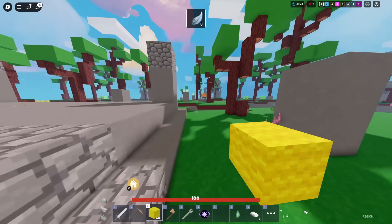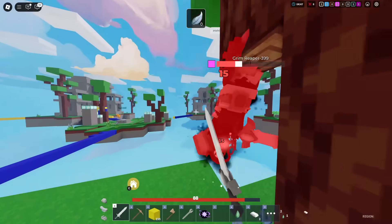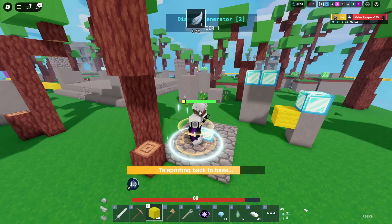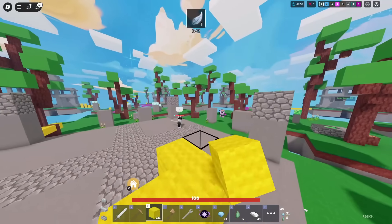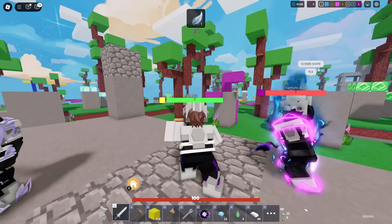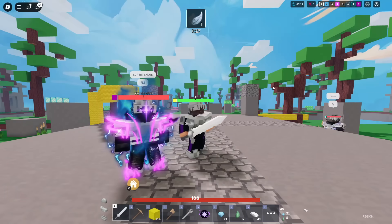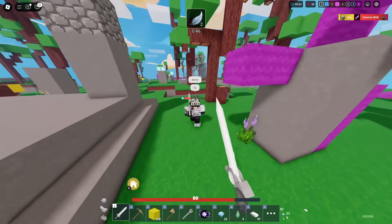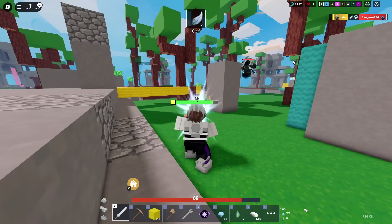I'm glad that they're listening to the community. Things could have changed sooner but it's getting fixed now. This guy's typing before he's in a fight with me — he gave me 21 emeralds. Wait, are these guys teaming? Look at this guy's aura — I need to get one like that. Everyone in this game knows me, that's crazy. This is why I can't leave Bedwars.